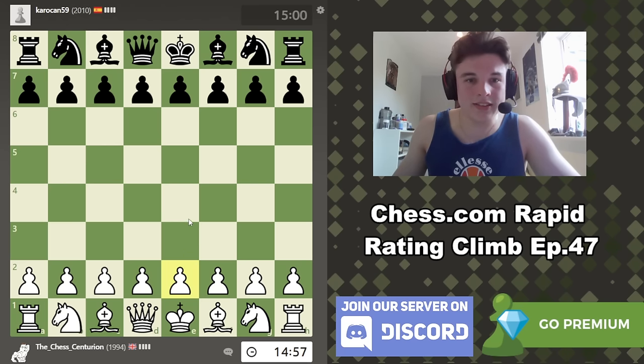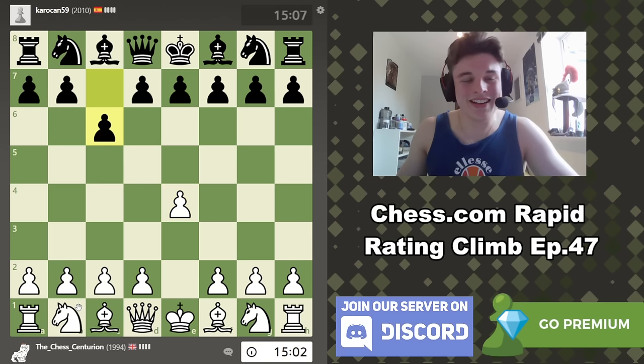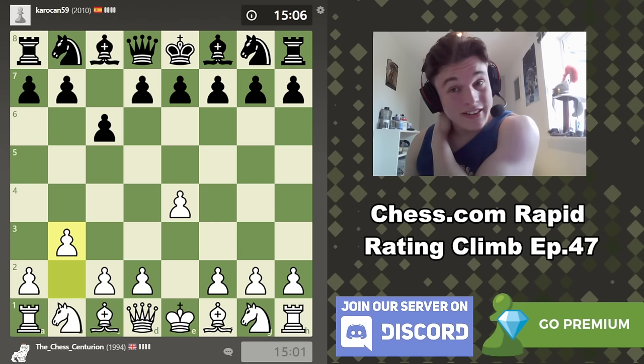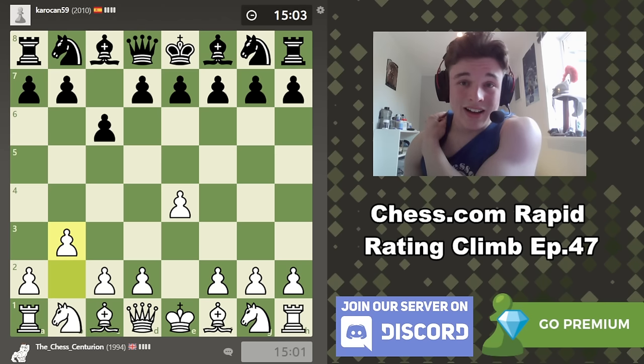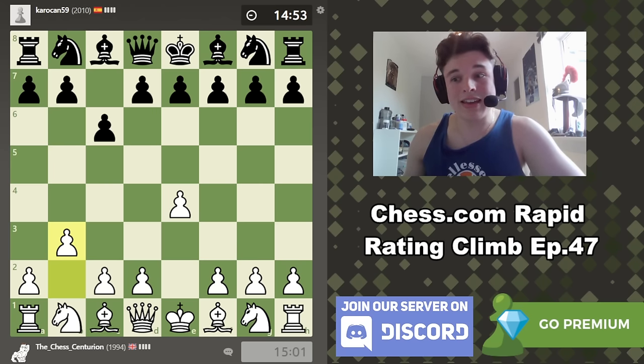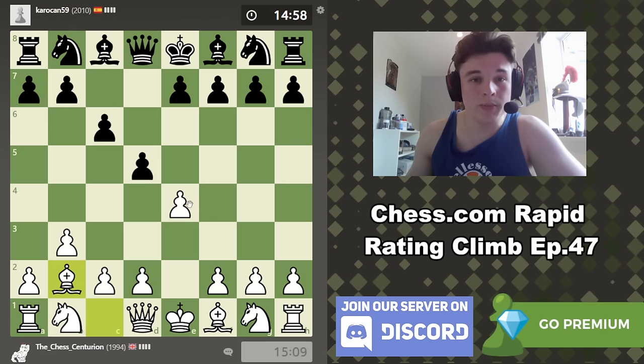We have the white pieces against KaroKan59, so are we going to face a Karo-Kan? We do, of course we do. There are so many different lines you can play against this. I play the Karo-Kan myself, and I kind of just avoid all of the lines with the white pieces. This is my favourite variation — B3. I don't think we've played against that many Karo-Kans in this rating climb series, so this is kind of my recommendation against the Karo.